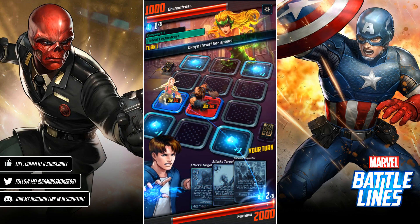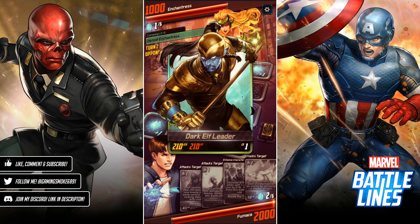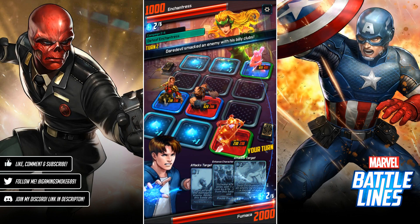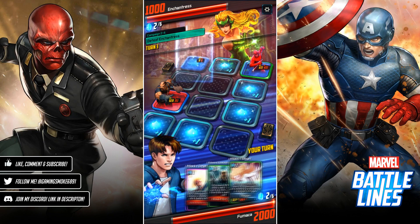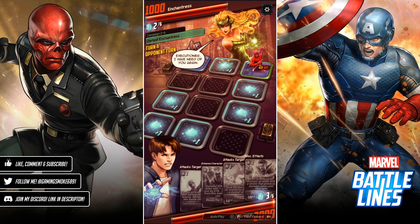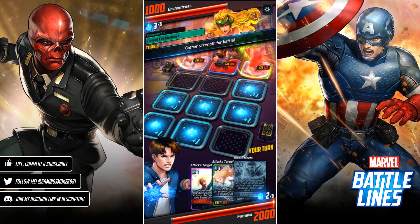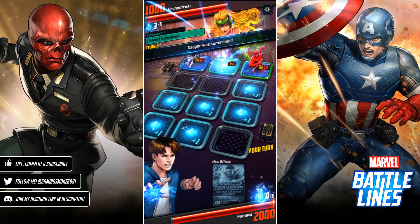Let's get some frags — drop Okoye down for a bit of damage to Scourge. There's a Dark Elf Leader, and not enough to take him out directly, but we can take out the Dark Elf with Daredevil. Of course they dropped Scourge down again — let's put our attack stat up there and use that to get rid of him. Drop her down — thank you very much.